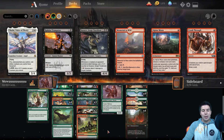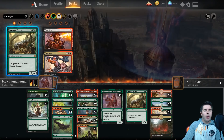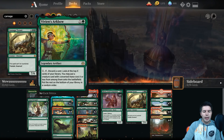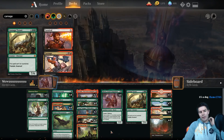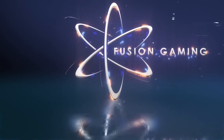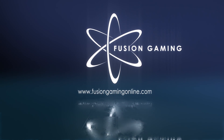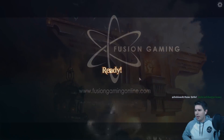We probably want to add one Carnage Tyrant — one more payoff in the deck — and go down one Vivian's Arcbow. That's the deck, so let's go ahead and get into gameplay. A quick thanks to Fusion Gaming for sponsoring this video — be sure to head over to FusionGamingOnline.com for all your Magic: The Gathering needs, check the link in the description below.